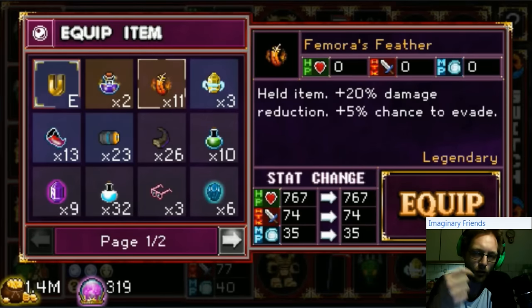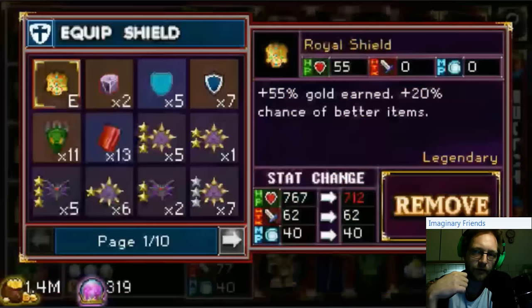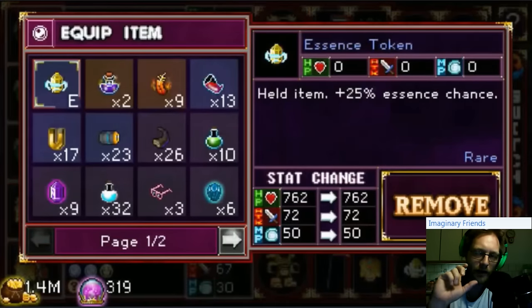The Dragon Shield covers freezing, poison, burning, and sleeping. Then there's the Femur's Feather — 20% damage reduction and 5% evade, and I have two of those. So we're looking at 65% damage reduction total. We could go lower with the meat shield and push it to 70%, but I prefer the dragon one.